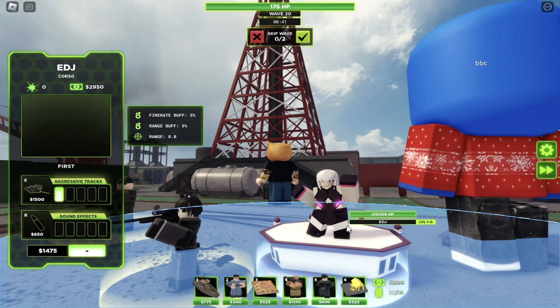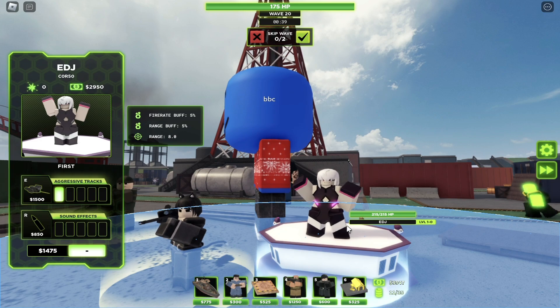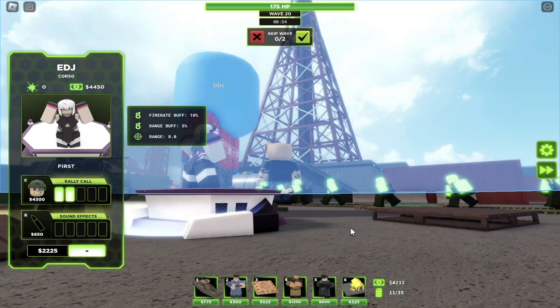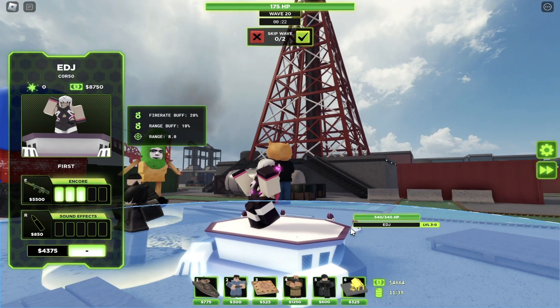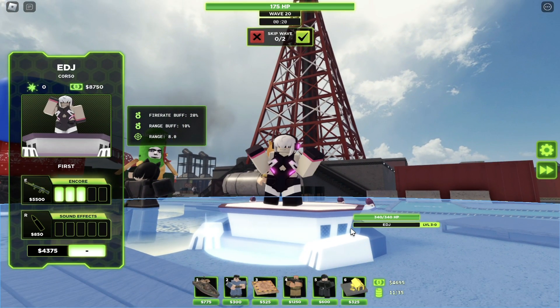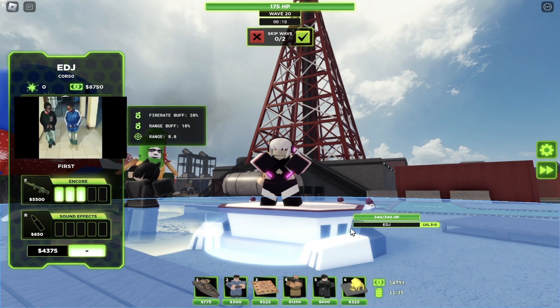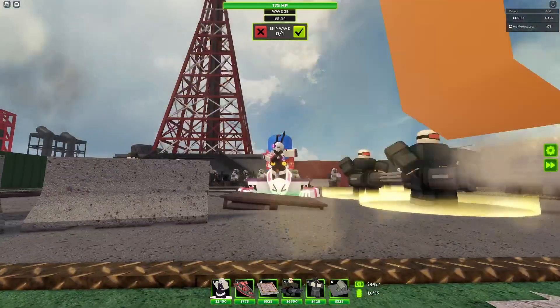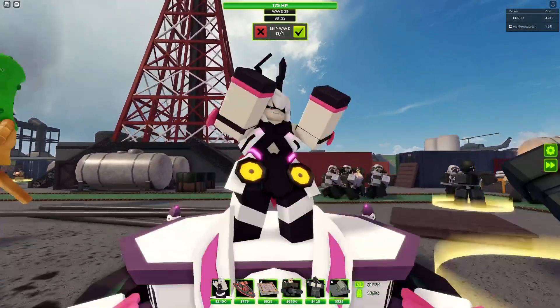With the first upgrade it's got some sort of neon on it, so it's looking cooler. With the second upgrade it comes with headphones and a little more of a bigger platform. On the third upgrade the EDJ is just busting out some moves — check that out! And now we got the final upgrade and it's looking pretty sick.